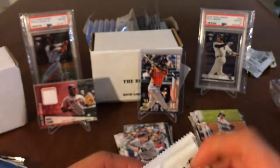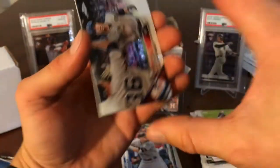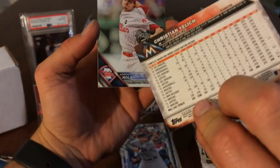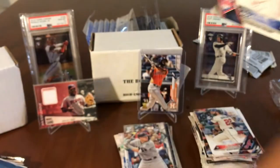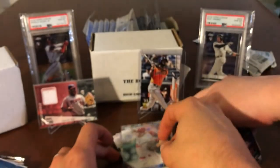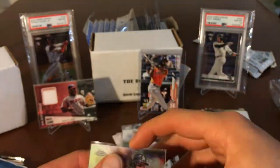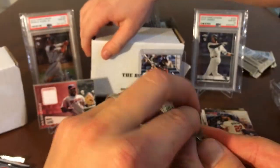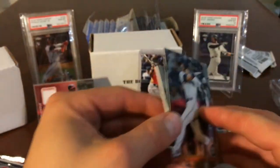In retail Topps Chrome you only get four cards. Nothing thick. Mark Teixeira — I think you can get Chris Bryant in this. Christian Yelich refractor! When he was still — okay, it's his second year card. Aaron Noah rookie — that's actually nice. Some of these cards are going to be — that's Topps Chrome, only four cards. Christian Yelich. He's having a rough season but he's getting it going. Another chance at the Roberto. There's something thick — Hunter! We got something thick. Big boy.